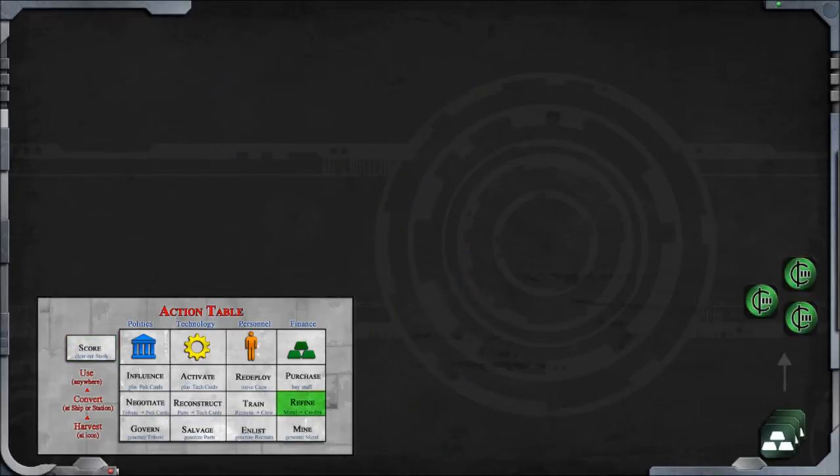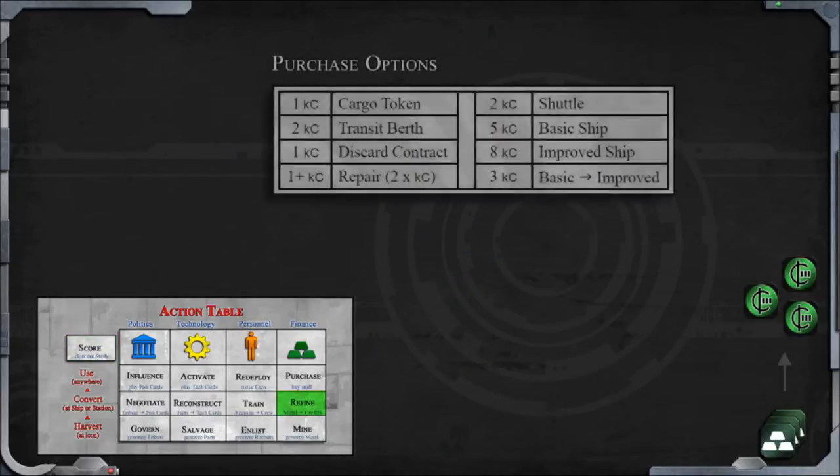As mentioned in the playthrough, the refine action turns metal into money. I used a contract to do this in the example game, but I could have used refine if necessary.